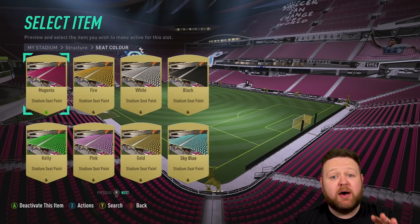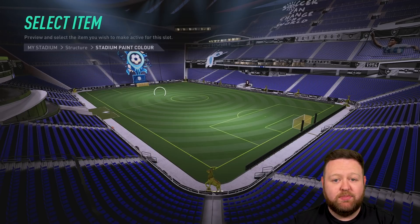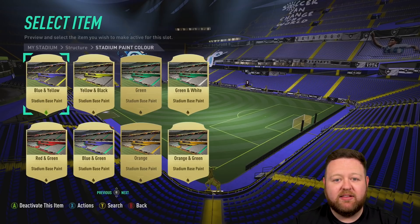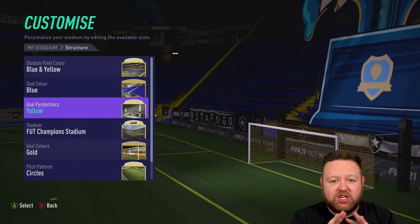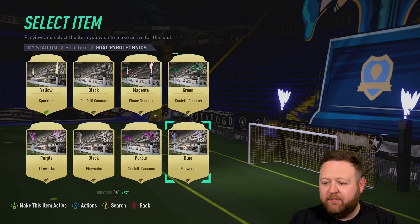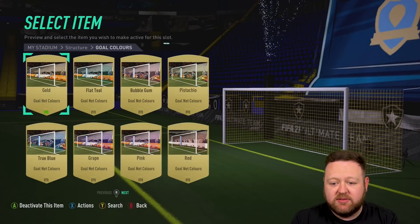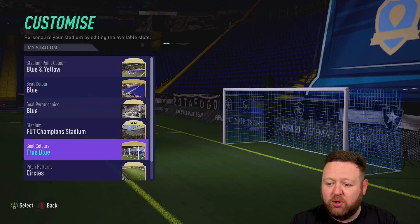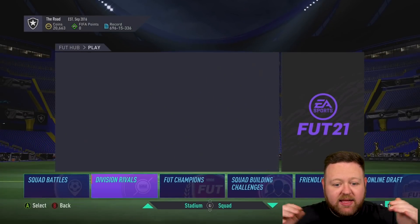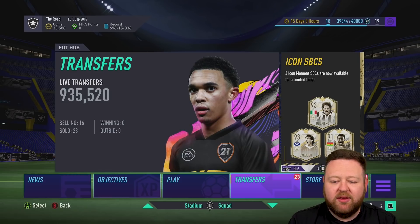The next part of the TOTS prep is the stadium - we need to make things blue and yellow, or blue and gold, so we can let everyone know it's the change of season and we're here to pack blues. So blue everything - whatever I've got blue is going on. Blue and gold nets, blue seats with the yellow strips coming down, the blue around the outside of the pitch, and I put a bunch of blue and white tifos up. I think it looks all right.